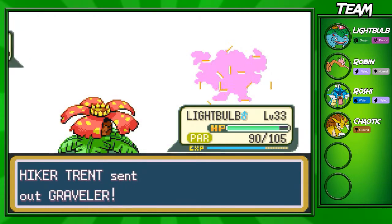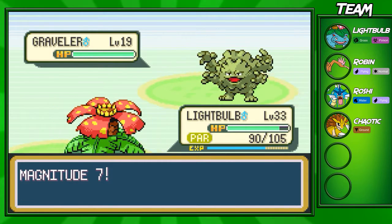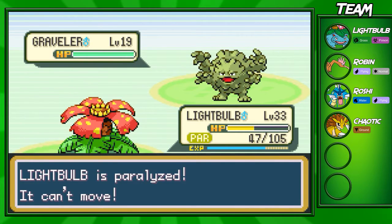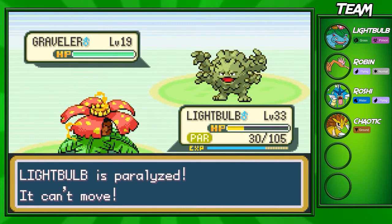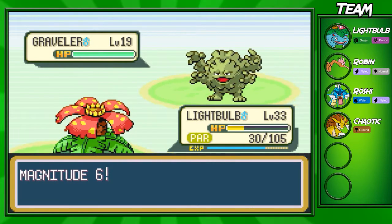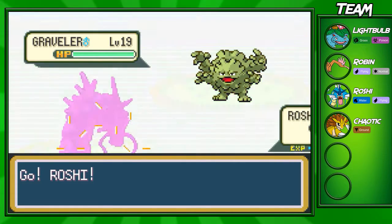Graveler, Geodude — and the final evolution is Golem. That's one of the Pokemon I wanted to have on my team, but I usually use Graveler and Golem a lot throughout this walkthrough, so I kind of just want to use Sandslash instead to have a little more fun with different Pokemon. When you play a game over and over again — I've played Leaf Green at least ten times in a row — you do get bored of using the same Pokemon. I got a critical hit there — I don't think we died though.